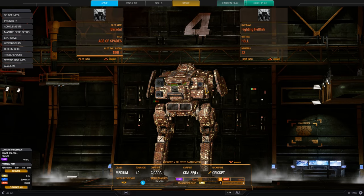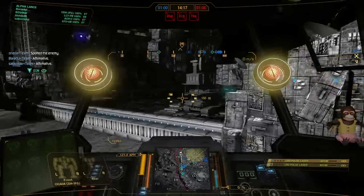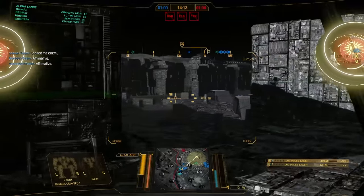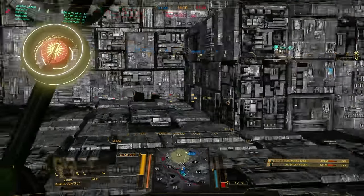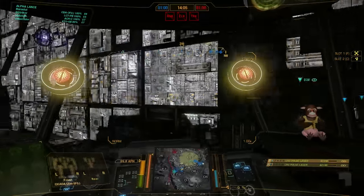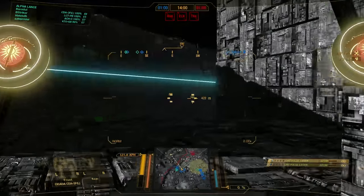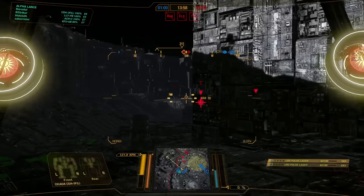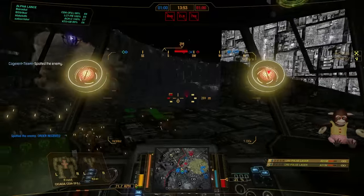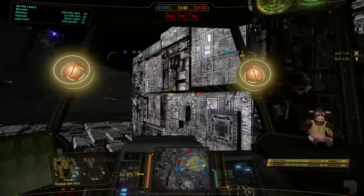It's time to hit the battlefield! Here we are in HPG Manifold and we are playing Domination. The Cicada 3F is a very mobile mech — you have the jump jets, you have a decent speed, and on top of that you have a decent range. The perfect role for that is a flanking mech. You can get yourself to a good position, get some cover, and shoot from there. 400 meters is the nominal fighting distance, but it's still okay if you fire at about 600, because then you are dealing at least 10 damage, or even more if the enemy gets closer.